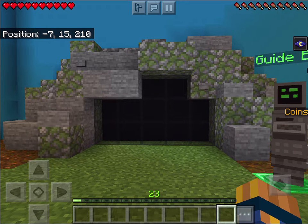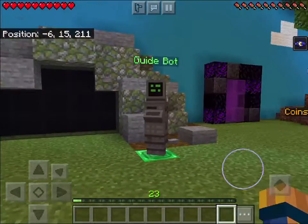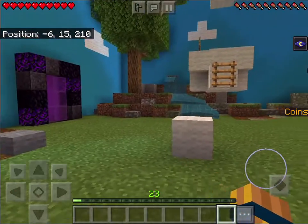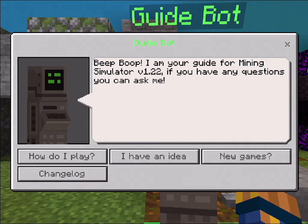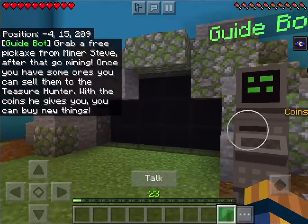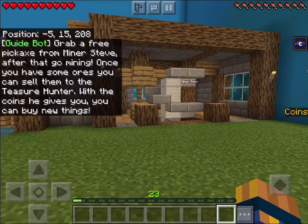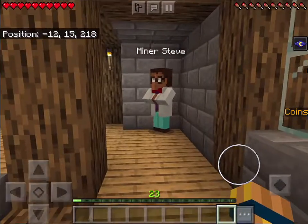Hey guys, welcome back for another video! Today we're gonna play Minecraft Mining Simulator. I'm gonna talk to the guide NPC: 'Beep boop, I am your guide for Mining Simulator v1.22. If you have any questions, ask me.' How do I play? 'Grab a free pickaxe from the Miner's Thief. After that, go mine, and once you have some ores you can sell them.' Okay, well, what's the Miner's Thief?